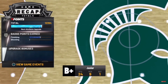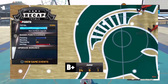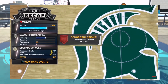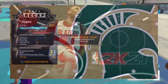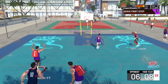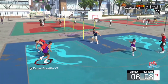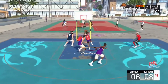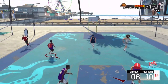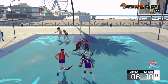To recap: Step one, go to a college game and go crazy on whatever badge you're trying to get — finishing, shooting, whatever. By the second quarter, once you have all your points, close your game at 10 seconds left. Load back in, let it resume and play out until your VC pops up, then close it again. Load back in one more time to get all your duplicated stats and badges. You can keep repeating this process.